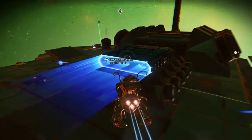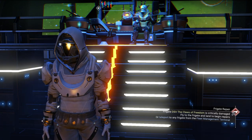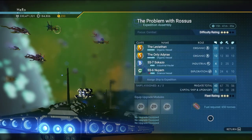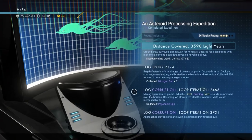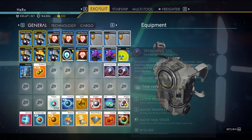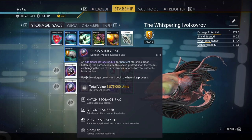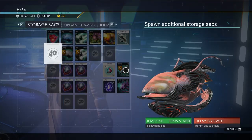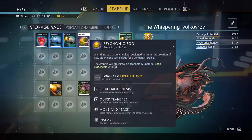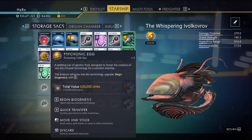You need to have a freighter and go to your freighter. To get new upgrades and inventory slot upgrades, you need to send your fleet on expeditions. I believe you can get them from any fleet, not just organic vessels. After you send your fleet, some missions will return with upgrades. There are two kinds: the psychotic egg and the spawning sack — you'll randomly get them from fleet missions. If you click on the spawning sack, you can increase the inventory for the living ship.